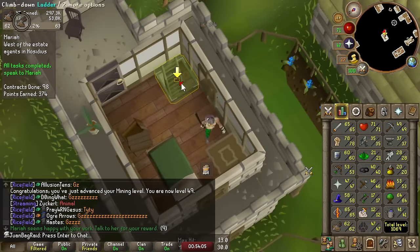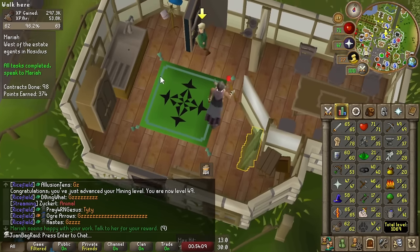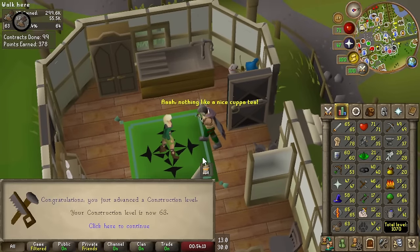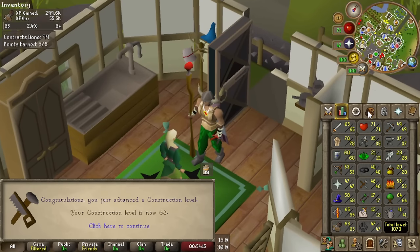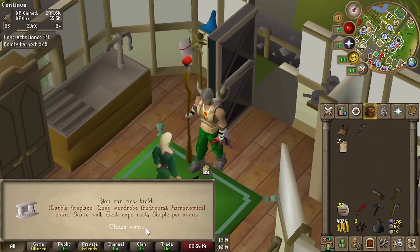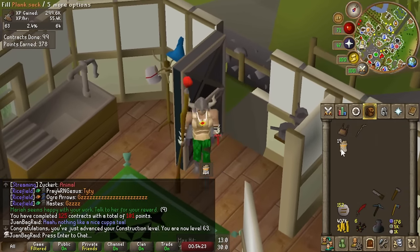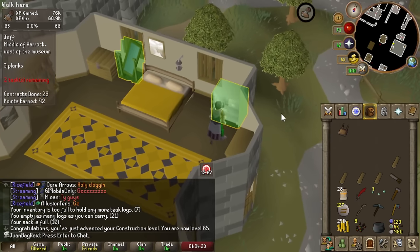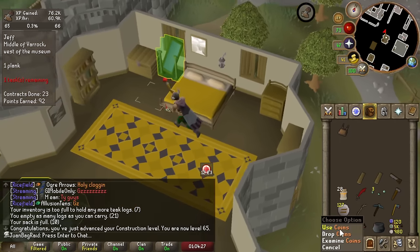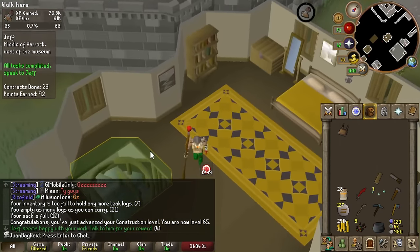About six hours and change of construction today, and we've gained 300,000 experience. I still haven't even used up all my money — only used about half. 63 construction. Holy shit, massive gains. 65 construction, and coins is definitely going down, so we're going to take a break very soon.